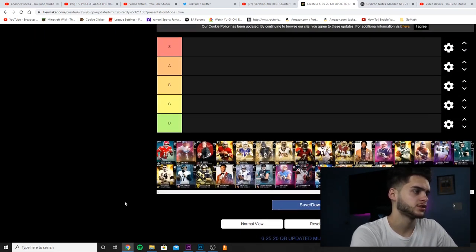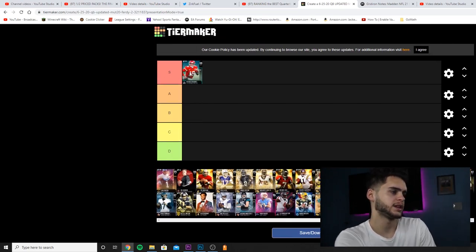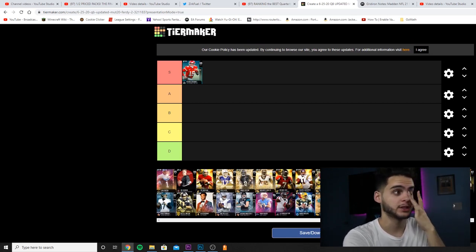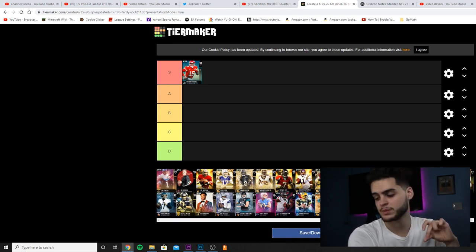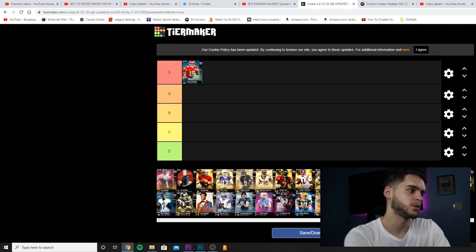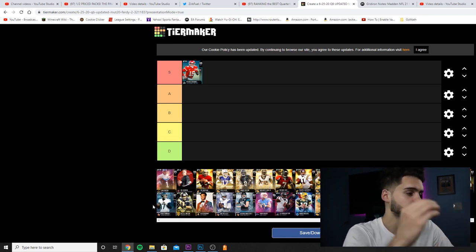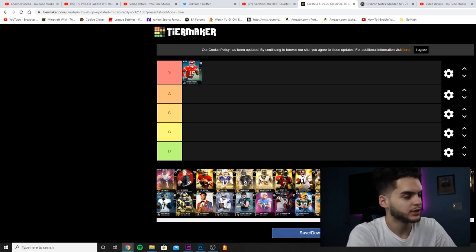Starting off with 99 Patrick Mahomes — he's going to be in the S tier. When Mahomes came out, for literally three to four months later he was still one of the most dominant quarterbacks in Madden. He was one of the first quarterbacks that could be the best thrower on the field while also being one of the best running quarterbacks. He got Escape Artist and Dashing Deadeye, so he can still make throws on the run, escape the pocket, and has 99 speed behind the line of scrimmage.